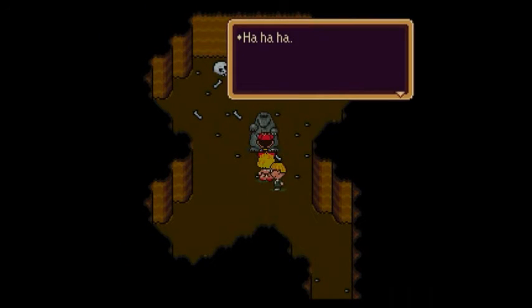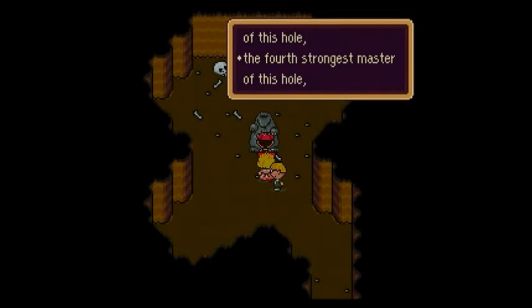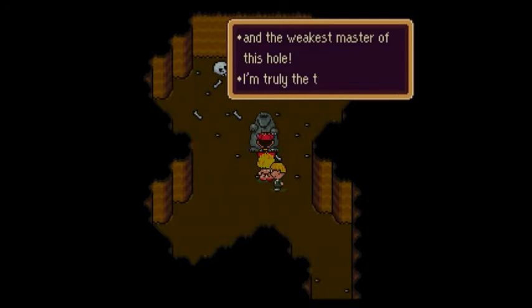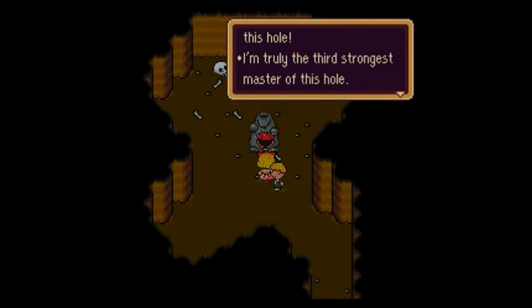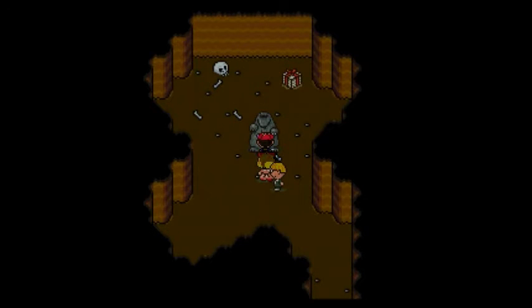And now we're on the last Guardian Digger. The boss dialogue: 'You fought the strongest master of this hole, the second strongest master of this hole, the fourth strongest master, and the weakest master of this hole. I'm truly the third strongest master of this hole.'